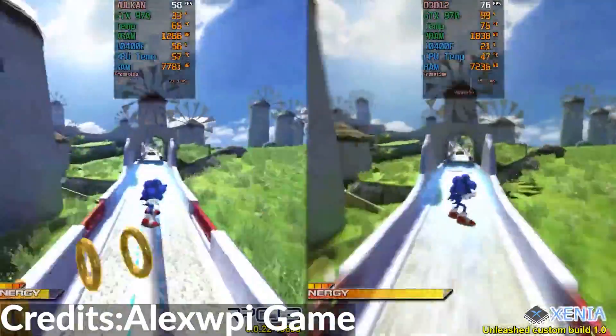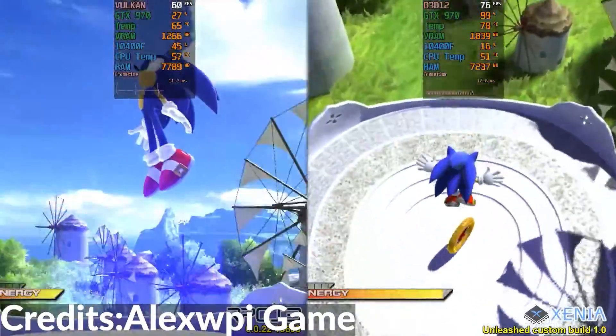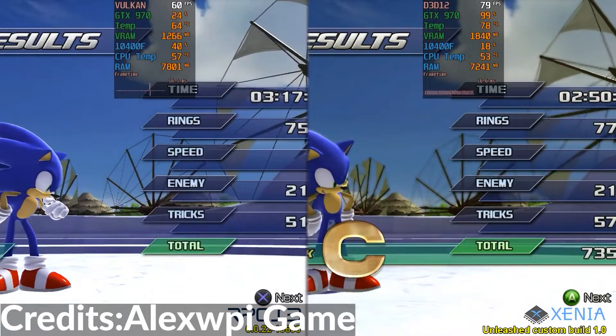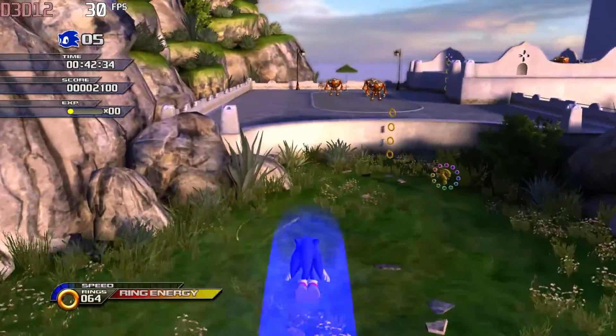As you can see in the comparison, Xenia works way better on the surface. But what if I told you that it's not actually true? You can experience above 60 framerates with better visuals, but there's a big payoff for that — and that's the stability of your game.